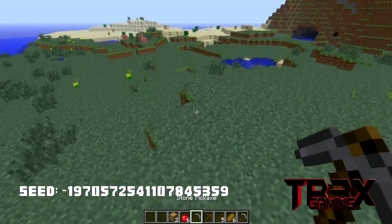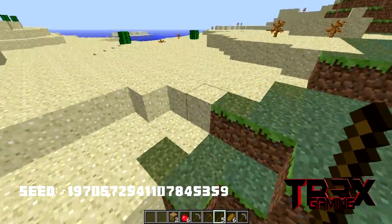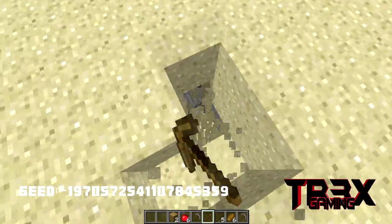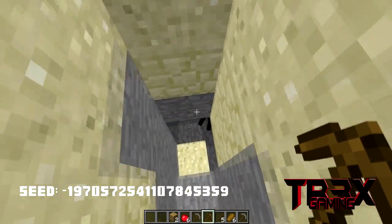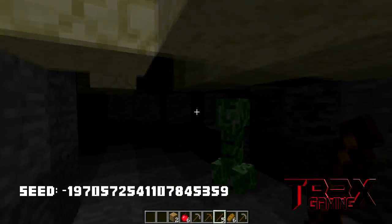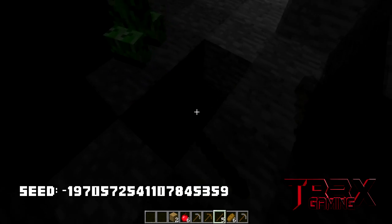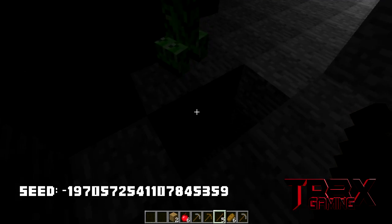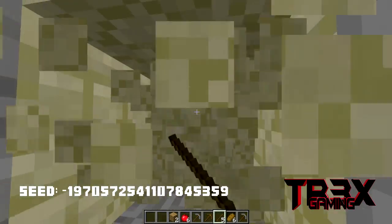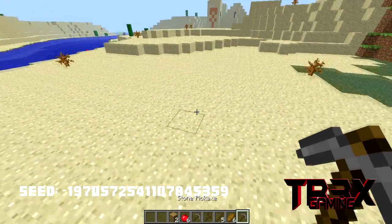So over here, you'll see that there is a desert biome. Let's go check that out. Oh, here's a spider. Is there a good dungeon down there? This is a profile look of the creeper in its natural habitat. Let's not try to get too off topic. What is that in the distance? Let's go check it out.